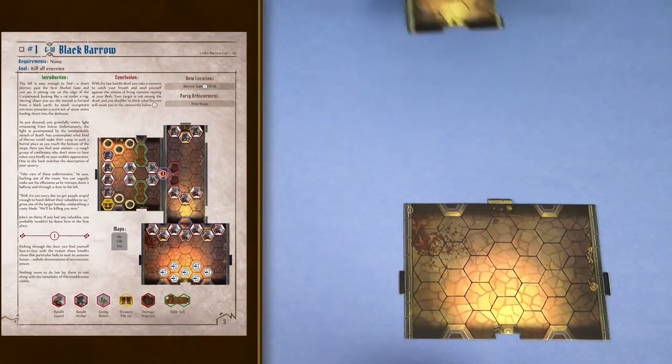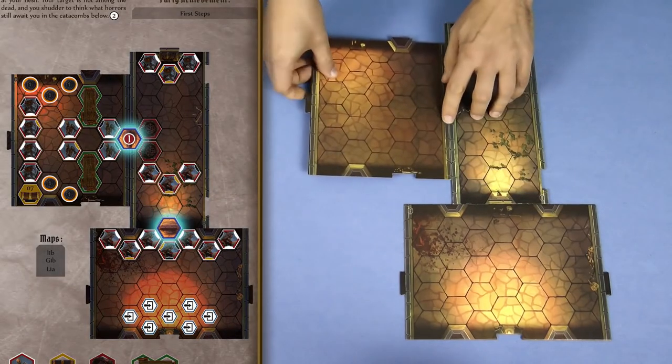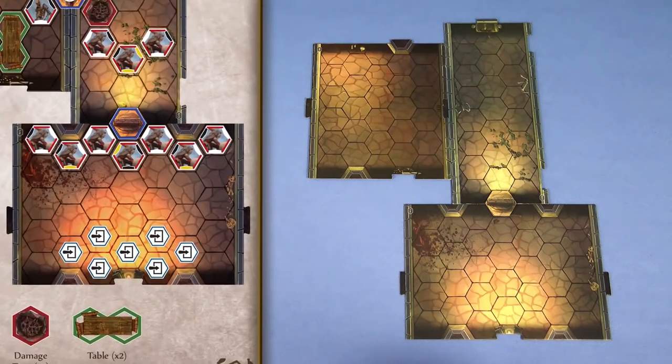Next, build the map as depicted in the scenario book, placing any door tiles needed. Any other overlay tiles in the scenario should only be placed in the first room — leave the other rooms empty for now. So in this case we don't place any other tiles, as the only thing in the first room is the bad guys. When playing each scenario you can customize the difficulty setting, either making it easier, harder, or much harder.